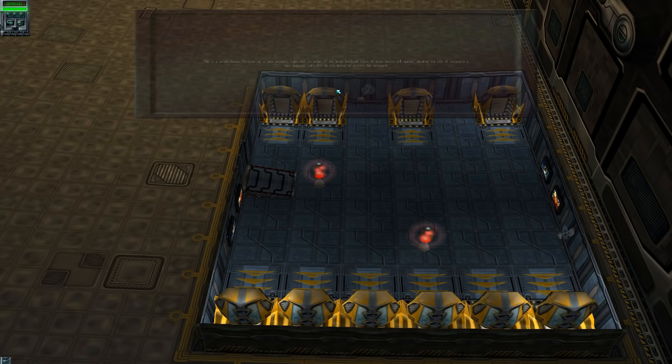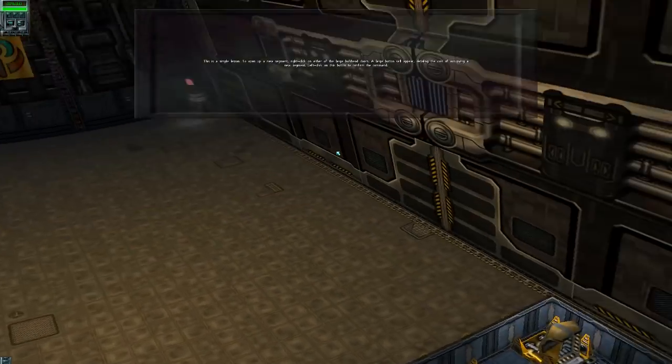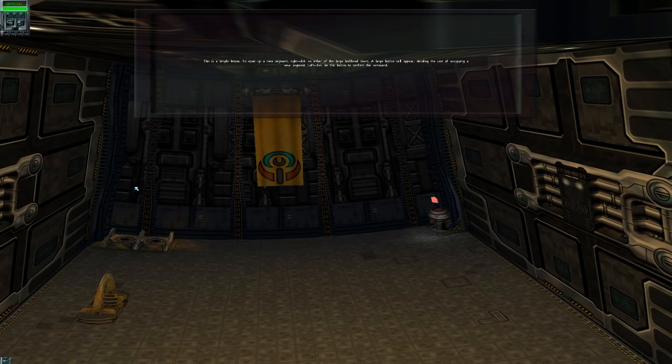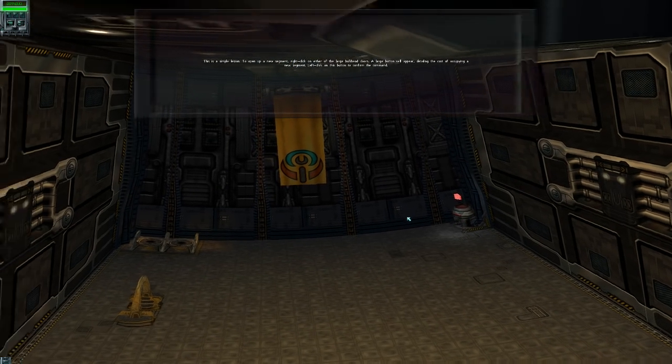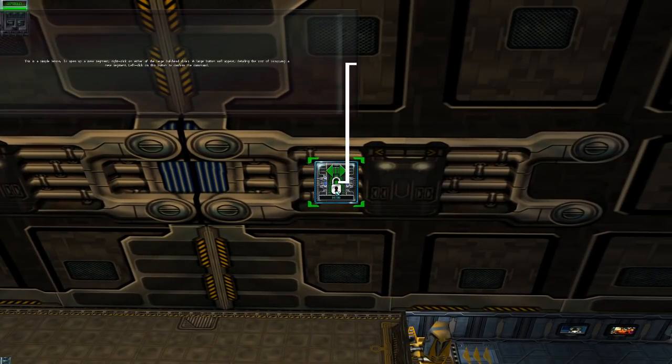Opening up new segments. Simple lesson: to open a new segment, right click on either large bulkhead doors. A large button will appear detailing the cost of occupying a new segment. Left click on this button to confirm the command. Right click on the large bulkhead doors. It's going to cost 10,000 to open up a new segment.